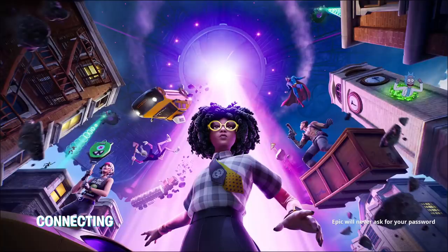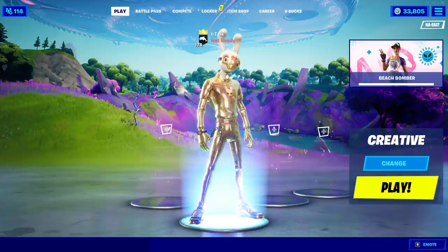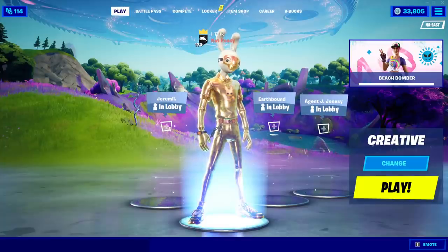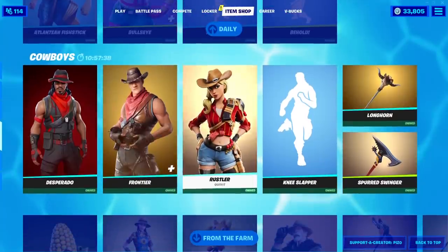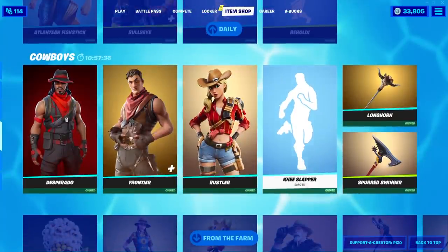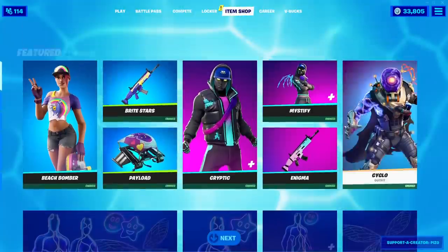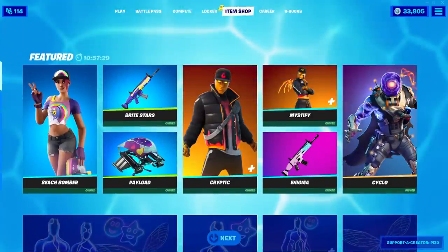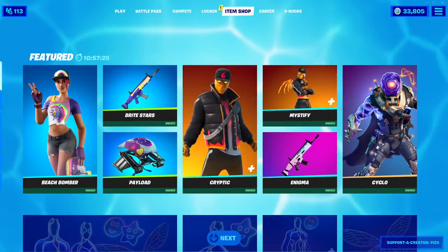All right guys, I'm going to go back to bed. I barely got any sleep. After I wake up, I will make the leak video. I also wanted to wait on the item shop because I didn't know if we were going to be getting any new skins with this early item shop reset. Turns out the only difference here was the Cowboys section and the From the Farm section. Pretty interesting stuff. So that's it for the video today, guys. Hopefully you guys enjoyed. If you did, let me know with a like, comment down below what you think about the shop, and subscribe for daily content. Have a good one, everyone. See ya.